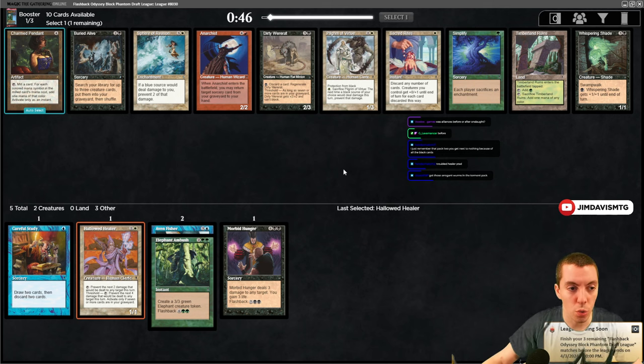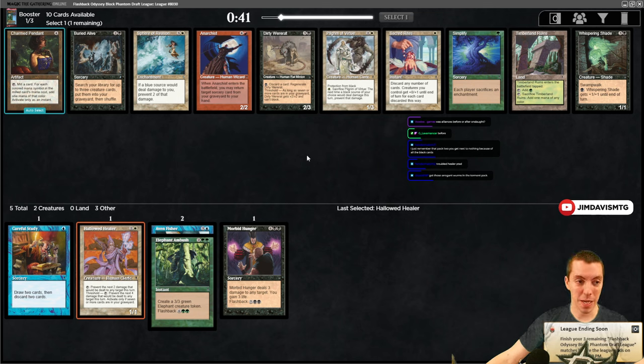Important to note: these old school sets don't have a lot of playables. It's not like modern sets where you can stay super open - there's a very real chance you end up with none of the playables. You've got to commit. So we got a pretty bad Torment pack here.